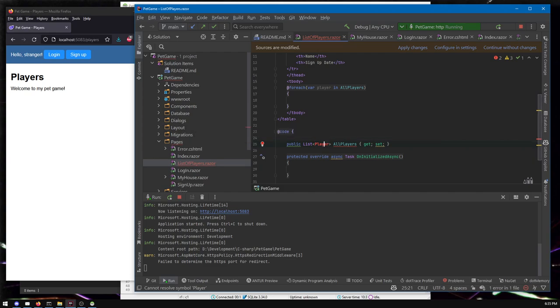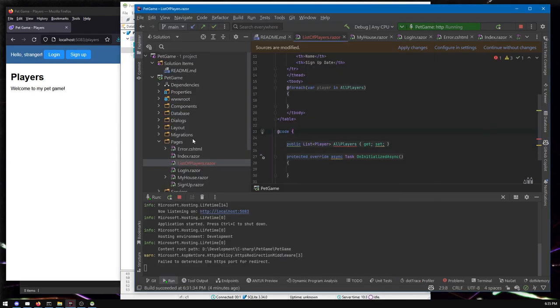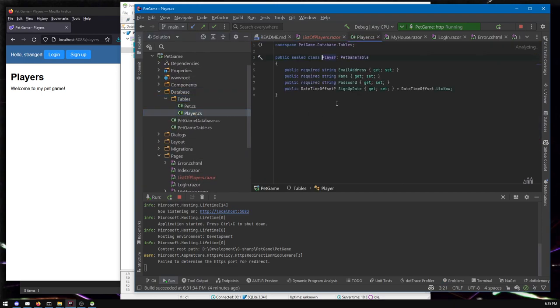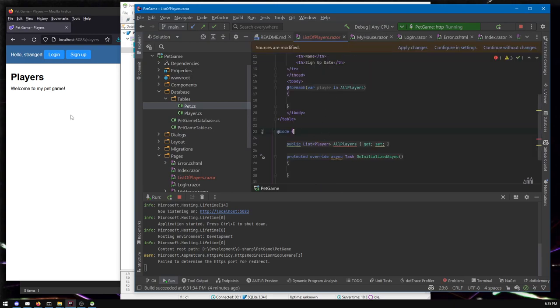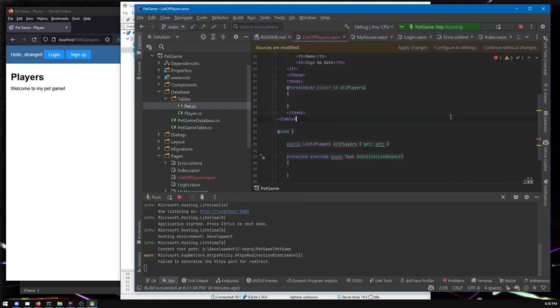How do you know that Player exists? Depends on your familiarity with the pet game. We have a players table and also a pets table. There is code that corresponds to every table — you can find those in the database tables folder. So this Player is what we're asking for; we're saying we want a list of these players. They correspond to the database table, and that's what we're trying to get. We want all the players.